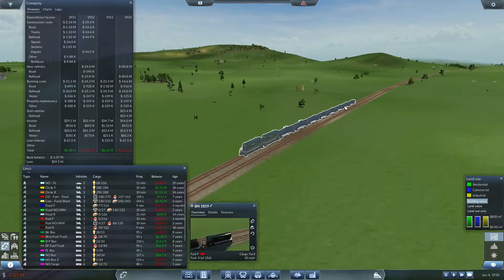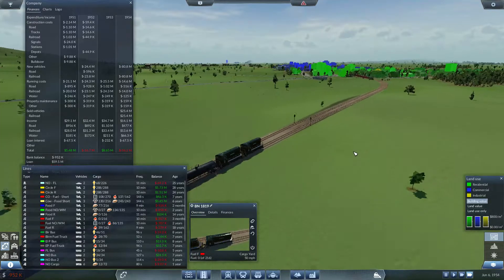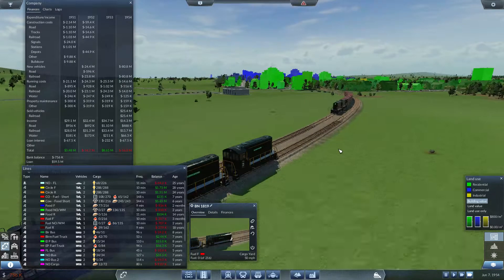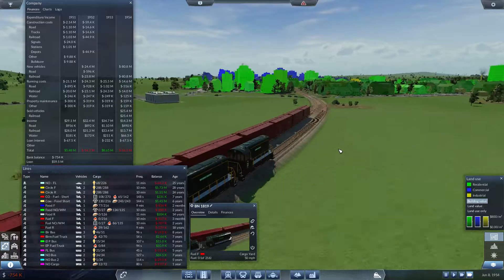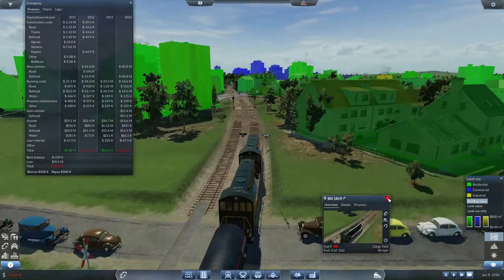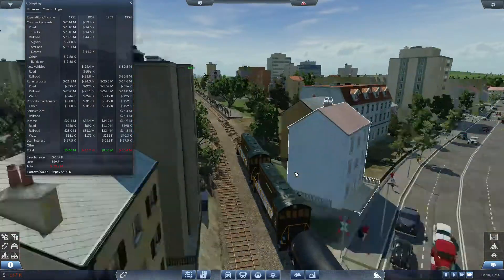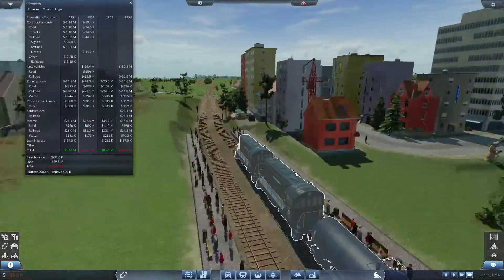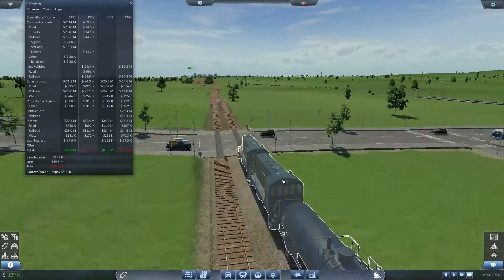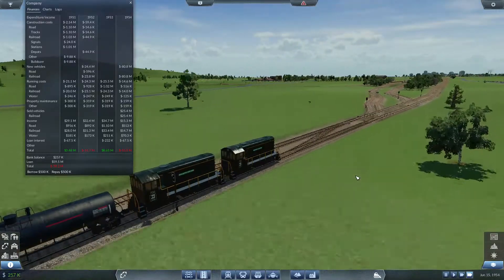As he heads back towards the cargo yard, we'll watch him pass the big food line. Beautiful. We rip through Birmingham here, headed north to the cargo yard — a little bit of a twist and turn, neck-breaking there. You can see the upgrade upgraded to this one, but I don't believe it upgraded that one — I believe that's the older engine.